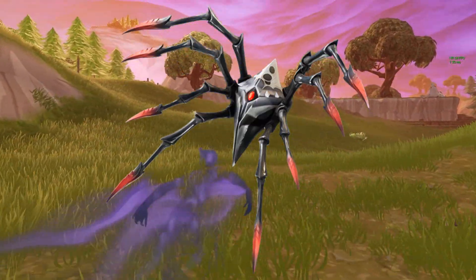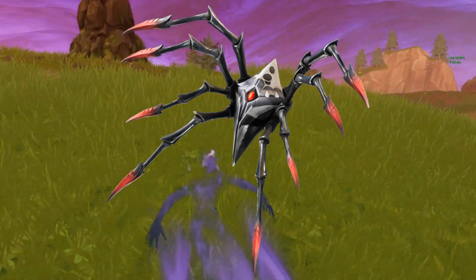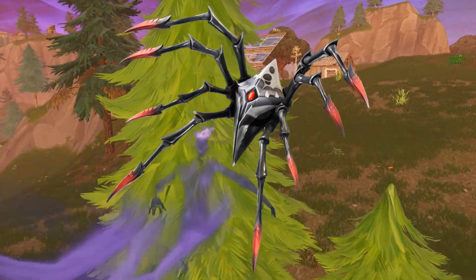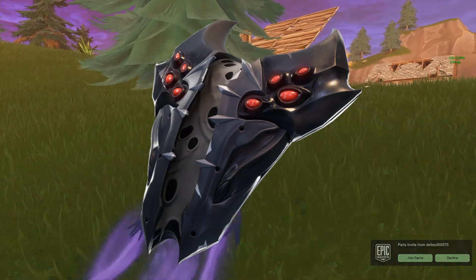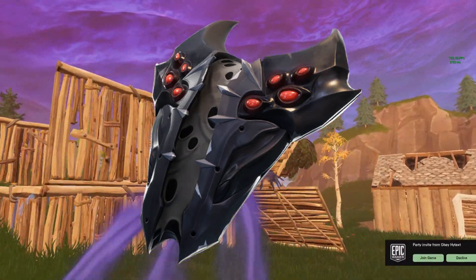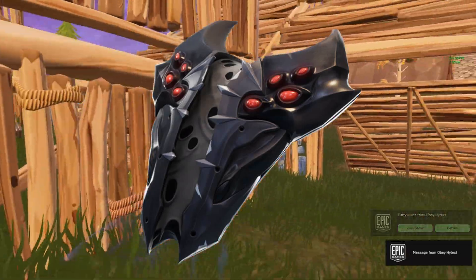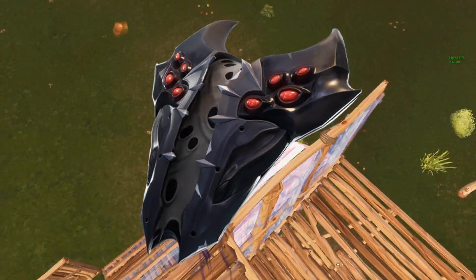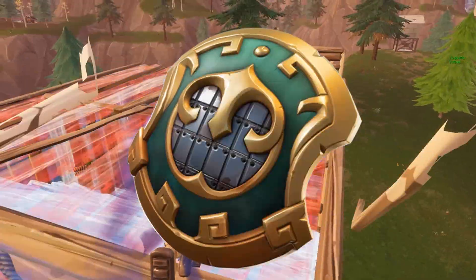Moving on to back blings, the first one is Long Legs — it's a very unique back bling featuring a huge spider with that dark theme from the first two skins, really sick. We also have the Spider Shield, which pairs with either the male or female version of the spider skins. And then there's the Loyal Shield back bling, which goes with the Wan You.